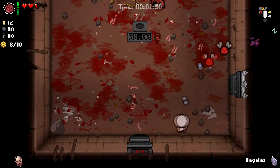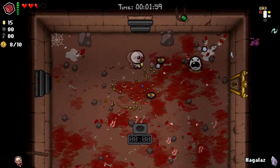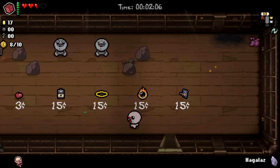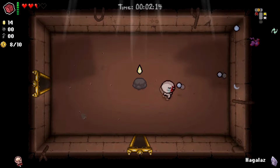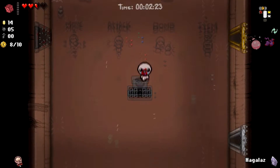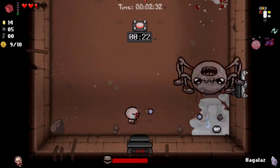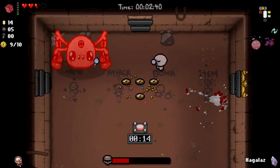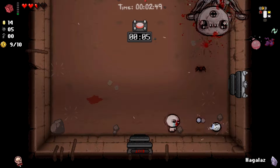We're still alive, still in this — we managed to accomplish a lot. Made it through the eight waves and we're only down one heart. Now for the ultimate test. I do want to buy the halo after the next couple of waves. I'm gonna roll it — glitter bombs, yeah, that's good. This is such a fun item. This is one of the ways you can break greed mode — if you get Ipecac, Dr. Fetus, Epic Fetus, Pyro — any way to make more bombs than you'd normally have.